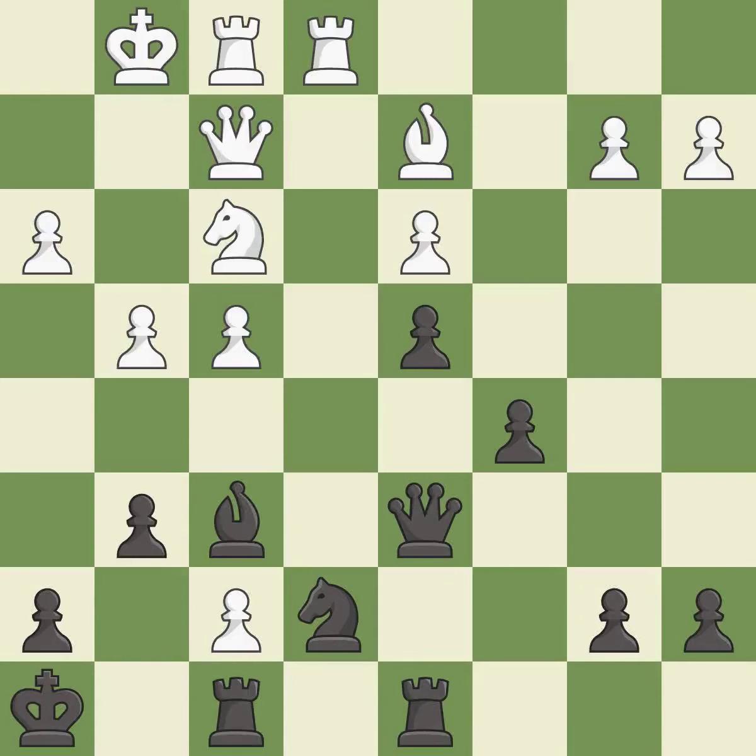This moves the bishop to a more active square, making it gain scope. It is good. This leads to losing a pawn. This threatens to win a queen. It is a blunder. This is the way to win a pawn. This is the only good move. This was a game-changing move — black is no longer in a losing position. It is a great move.